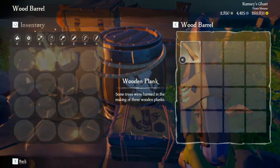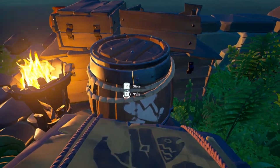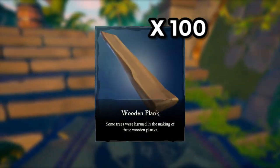There are some wooden barrels on these forts, but they are a little bit out of the way and hard to find. But if you find them, they should be full, and you should be able to get out with 100 wood as well.